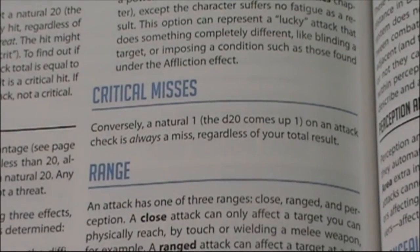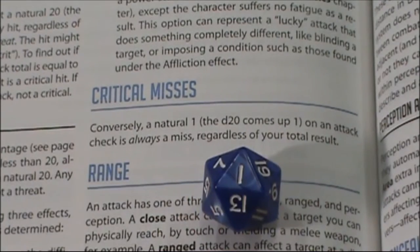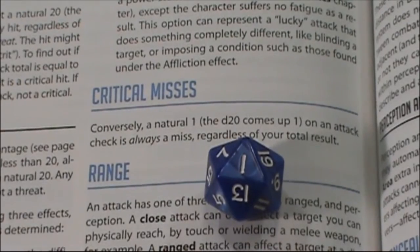I found something I had missed before — there is a critical miss. It says for an attack check, if you roll a one it's always a miss regardless of your total. So there is a penalty associated with rolling a one. If 20 is a critical hit, then a one is a critical miss in combat.